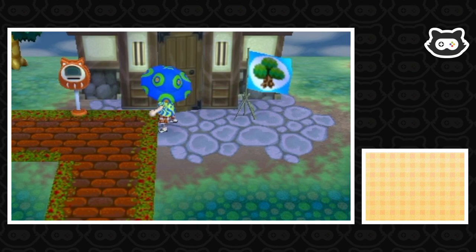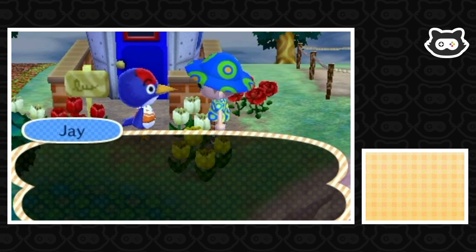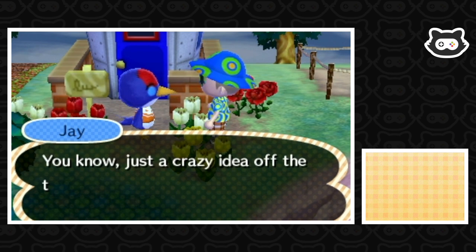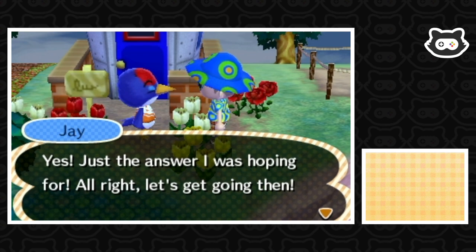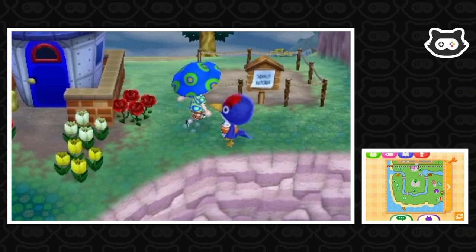Jeremiah's moved here and Jay's planting flowers! Jay says 'You've got a rosy glow about you, you've been working out - come over to my house, you wanna see my legendary training palace?' We can't say no because we want to keep all the villagers on our best side. And look - this is Jeremiah's house! I'm actually glad it's right in the corner - for a frog to go near water, it's a bit logical. We haven't had any Jacob's ladders spawn for a while which means we haven't really got perfect town status, and it's probably because of the stuff we're dropping on the plazas.